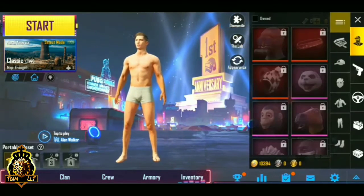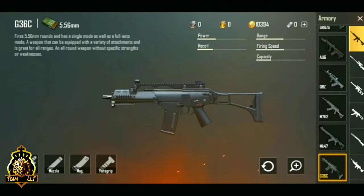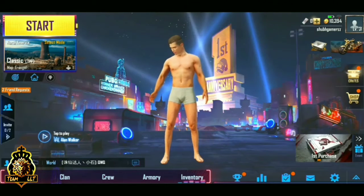The new gun added in this update is the G36C, which would be exclusive for Vikendi and an alternative for the SCAR-L. This gun would be really good as it has extra ammo capacity and the firing rate is much better than the SCAR-L. So let's make noise for this gun.